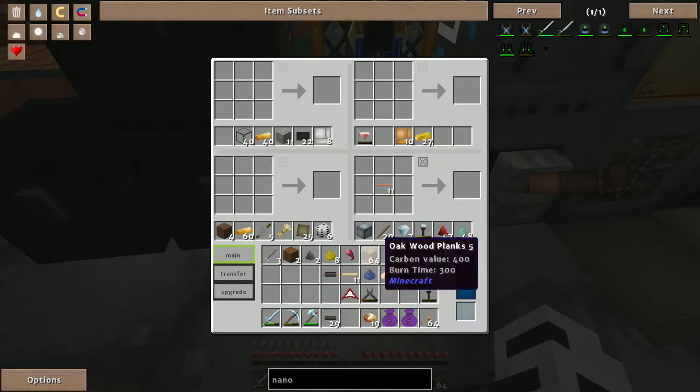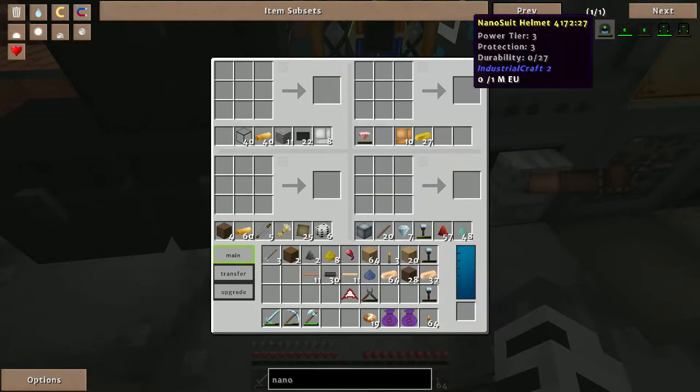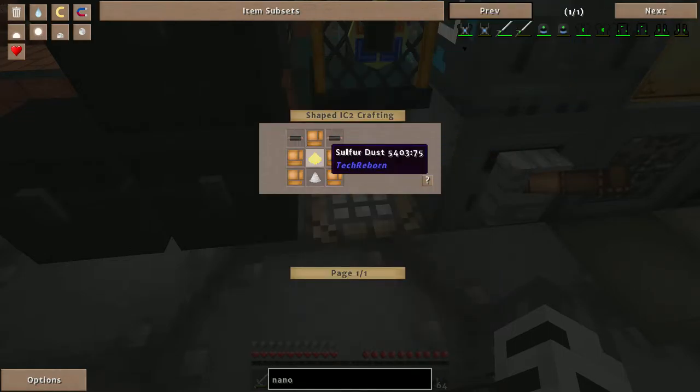I'm going to need a lot of copper cables. A lot of people ask why not use tin cable — well, the insulated copper cable handles 128 EU per tick, whereas the tin cabling only goes up to 32. So I might as well just play it safe and use insulated copper cables instead.